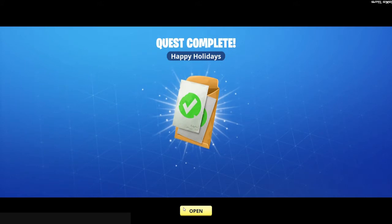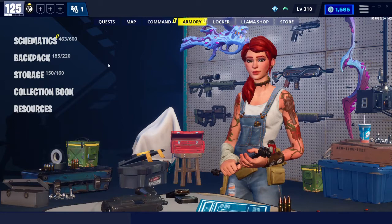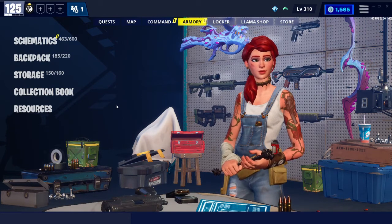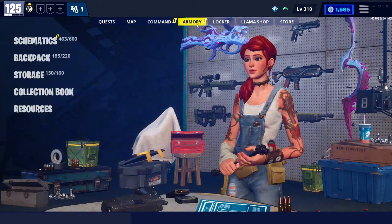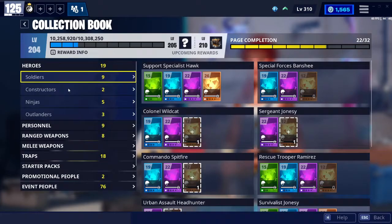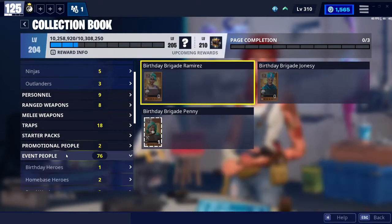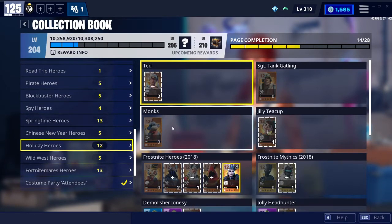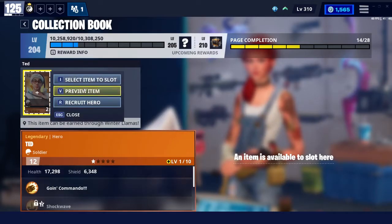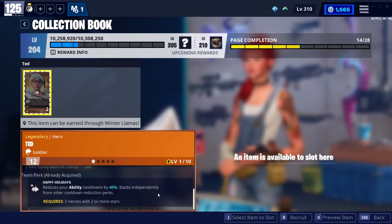Ted gives you Happy Holidays, which I already have. For those that do not have Happy Holidays, you can either hope for luck and open enough Holiday Llamas until you get Ted, or if you go to Collection Book, to Event People, and Holiday Heroes, you can research Ted with just Training Manuals and Legendary Flux and get the Happy Holidays team perk.